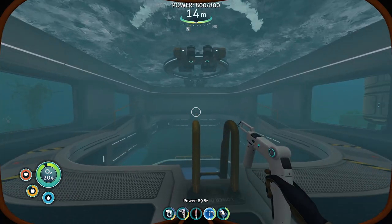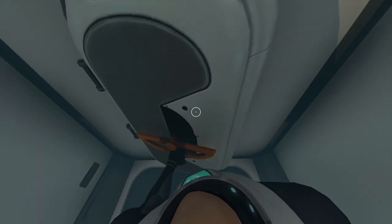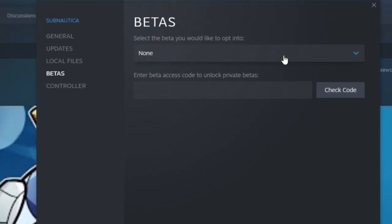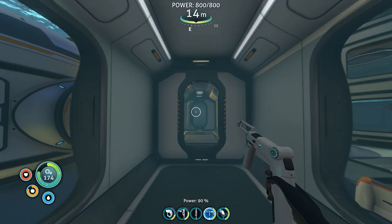Although I think the update did break my base, as it seems to be filling with water without any visible holes and isn't draining when I close any of the bulkheads. Luckily, the update includes an option to roll back to a legacy version on Steam to continue playing where you left off if you've run into any issues or are playing with mods that you don't want to break.